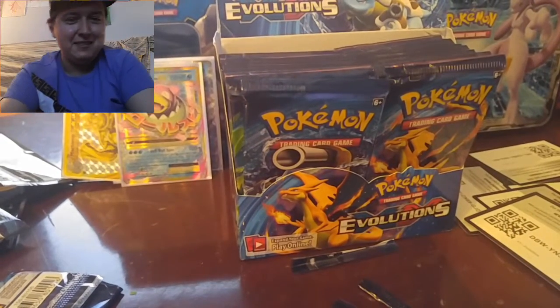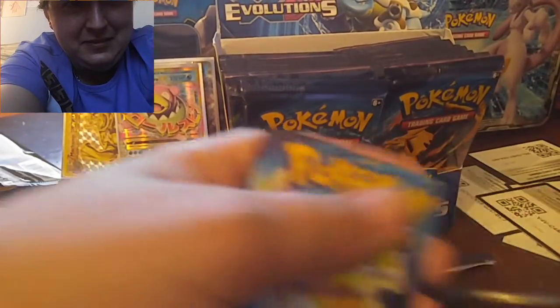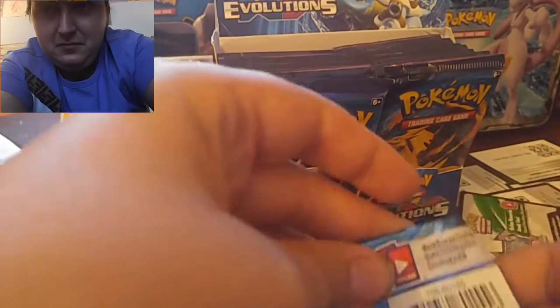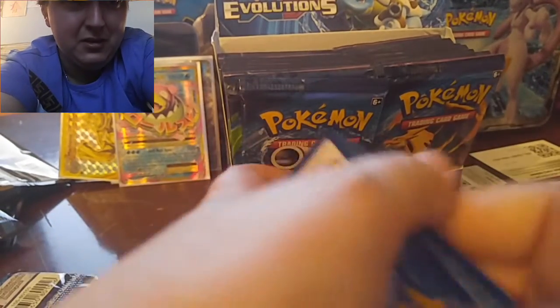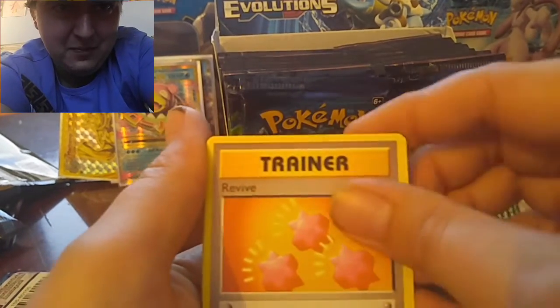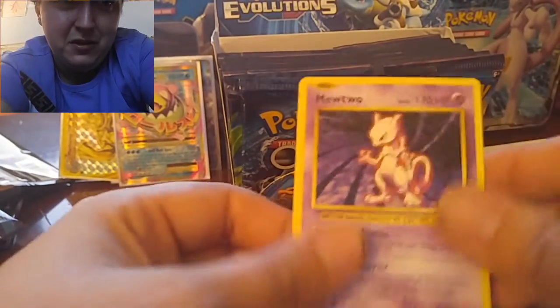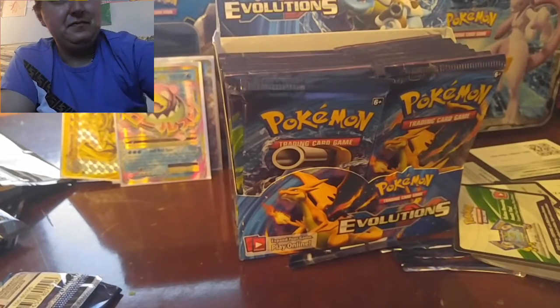Alright, so we got three packs left in this video. Alright, code card. One, two, three. Super Potion, Slowbro Spirit Link, Revive, Drowzee, Magikarp, Electabuzz, Rattata, Grimer, Staryu, and Mewtwo Non-Holographic. It's still a Mewtwo.